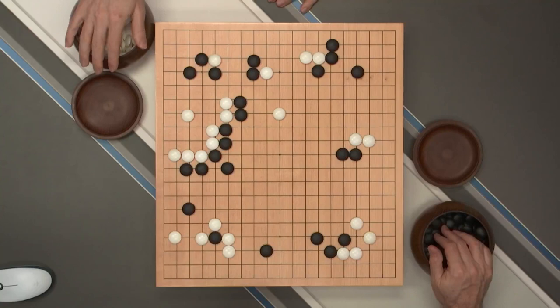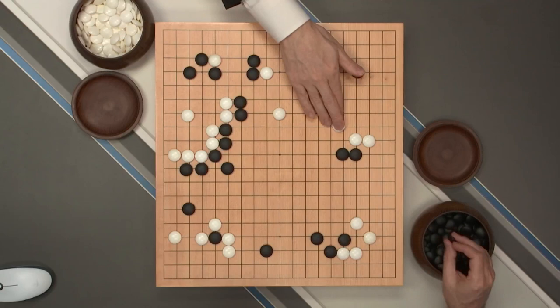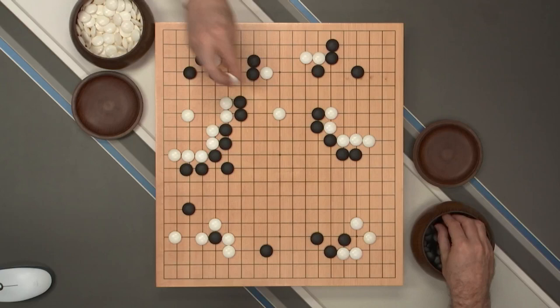Instead of trying to take territory over the side, which would fall into black's trap, white has to push through here and try to make a connection with these two moves. Again, just like here, AlphaGo is playing very strongly — it's quite a similar shape, actually. At this point white does have a kind of a connection.